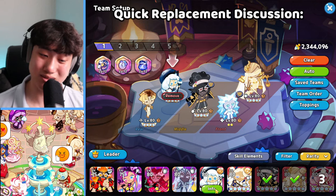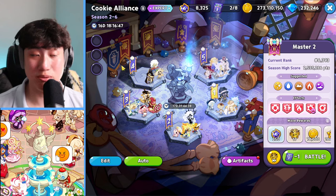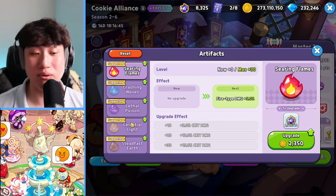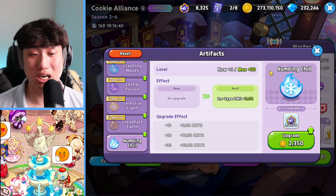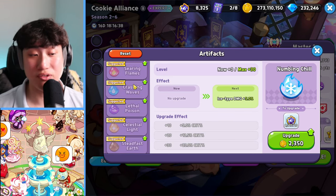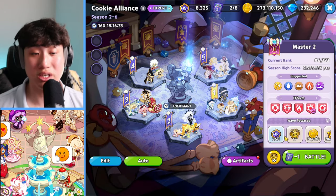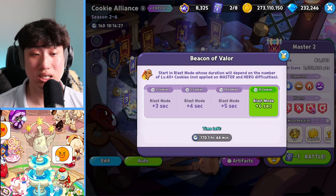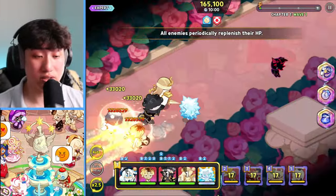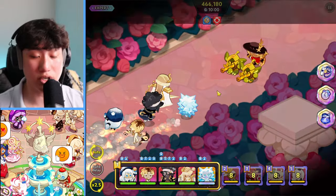Make sure to at least get the Light buff and the Water and Ice type buffs if you can, especially since you want those buffs to increase your damage dealers' damage. I'm going to do it without them for this run. We do have the Beacon, so here we go.